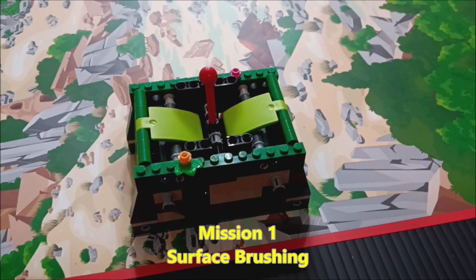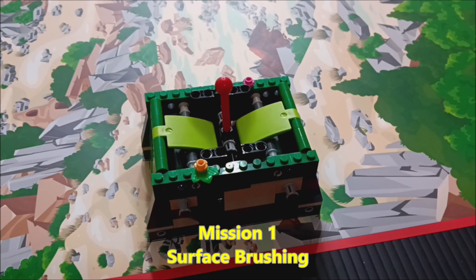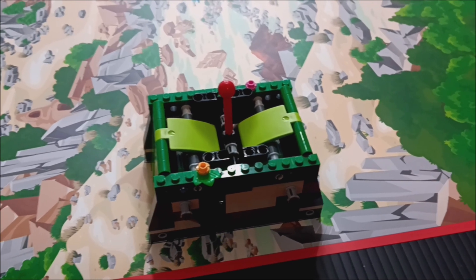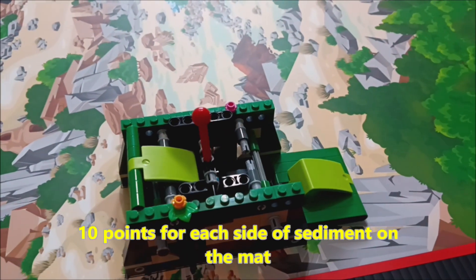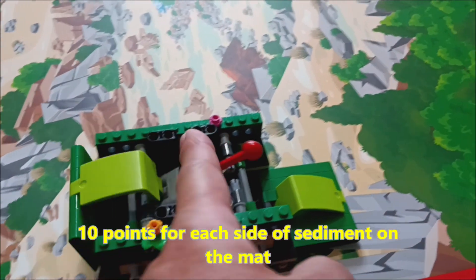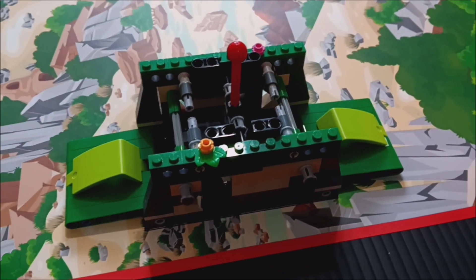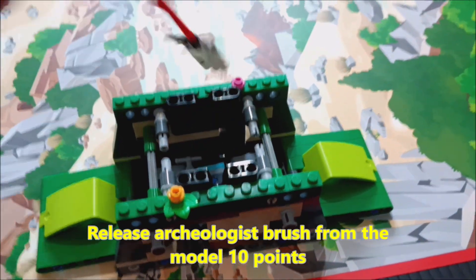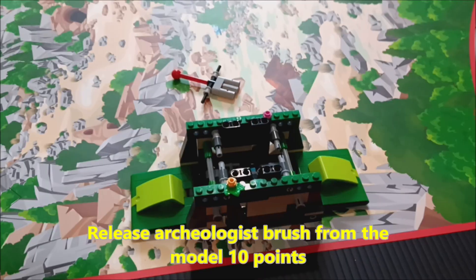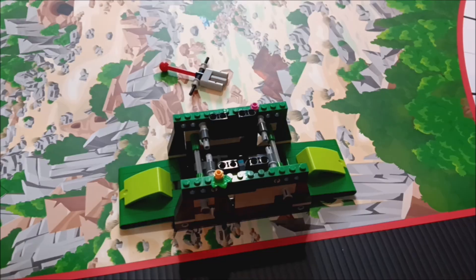For mission one, surface brushing: if you can get either side of the sediment to be on the mat, that's going to be worth 10 points for each side. So you can do one side for 10, or both sides for 20. And if you can release the archaeologist brush — basically remove it from the model — that's another 10 points.